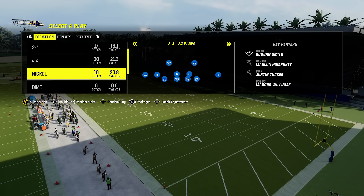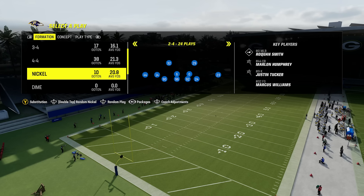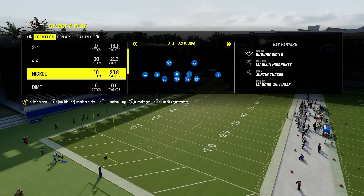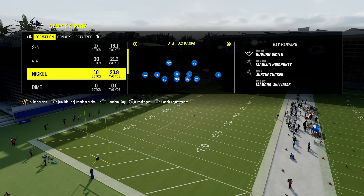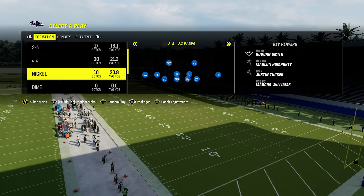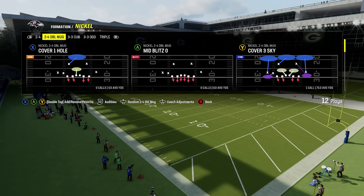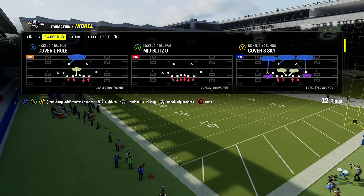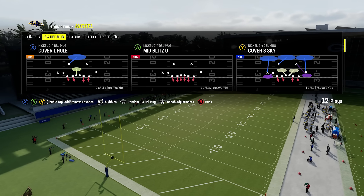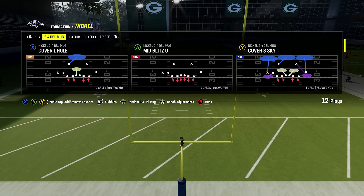Then we get to nickel, which is the most important formation in pretty much every Madden. It's the most balanced defensive formation — it can do well against the run and it's also really good against the pass. It's also versatile because typically you can sub safeties in at linebacker, which is very important because safeties are better in coverage and get better interception animations. It has nickel 2-4, 2-4-5, double mug, which is fine. A play like mid blitz will get pressure right away if your opponent's not blocking any extra guys.